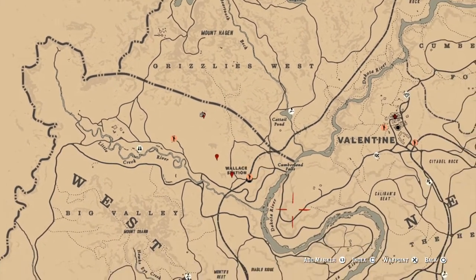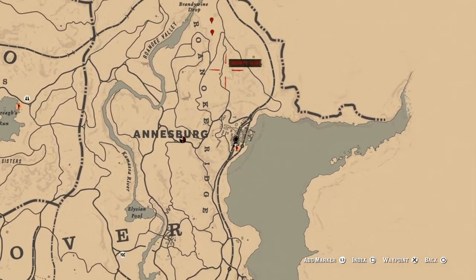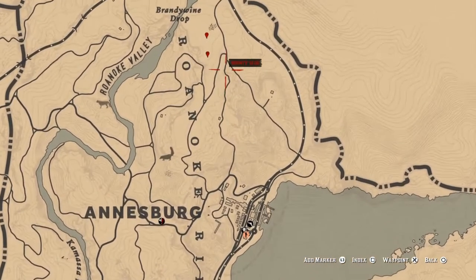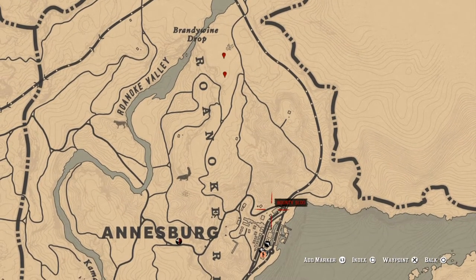Wall of Station is between Valentine and Strawberry — you can fast travel if you're not near. There are also two locations on the right side of the map, Ansberg, just north towards the big waterfall. You can see with the markers you can find them there.